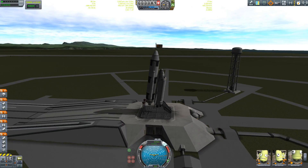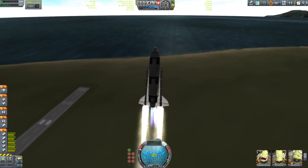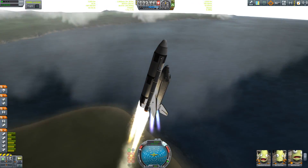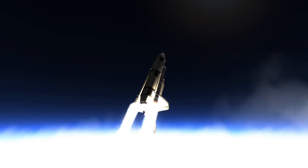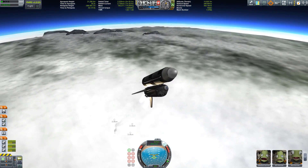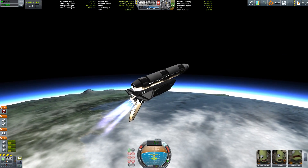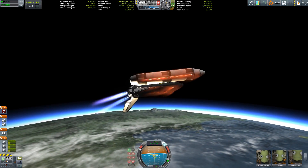Hello everybody and welcome back to another shuttle video. This is the same 10-minute shuttle I was building a few days back, and this time I have increased its capabilities. You may have already noticed the two solid rocket boosters on the side of the tank, and we also have a slight increase in payload capability, but you're going to see that a little bit later. A quick view from the cockpit — everybody is calm and relaxed, the mission is going perfectly according to plan.